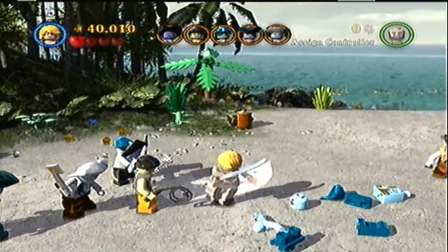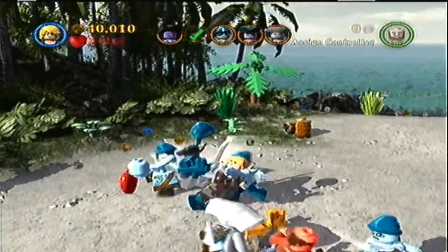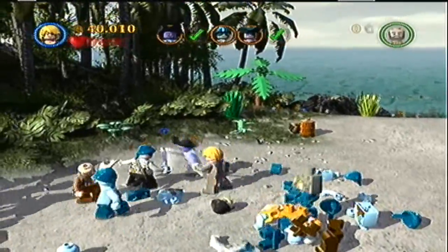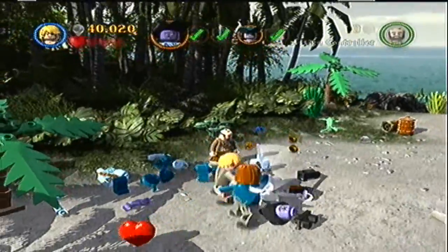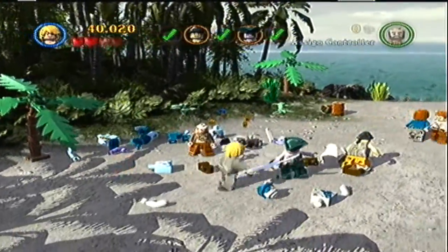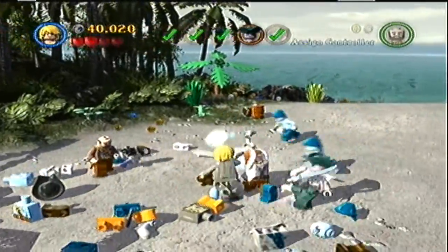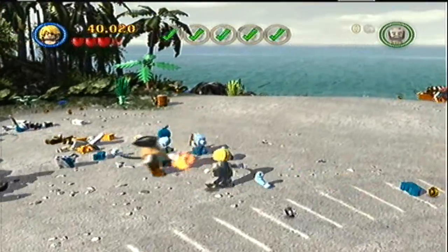The point here is that we have to keep killing a bunch of guys from the Flying Dutchman - the guys that aren't just pure blue, those are the guys we have to kill, like the guy I'm fighting right now. Not this guy because he's actually - yeah, he is one of them because he's not wearing blue. All right, so that's all of them there.